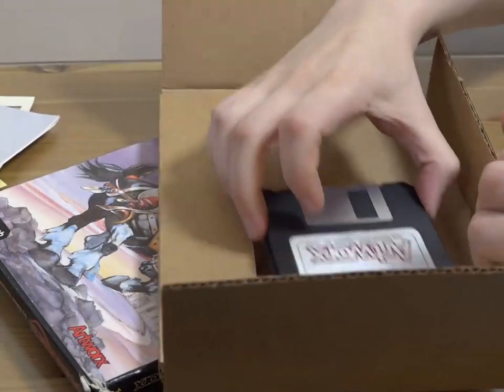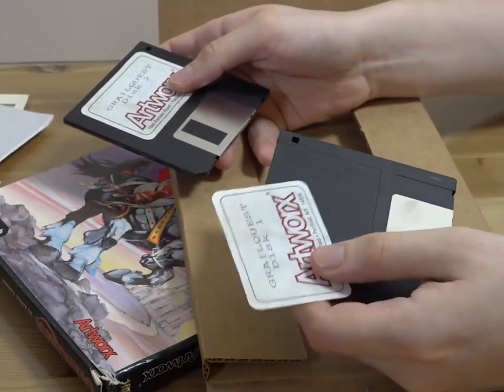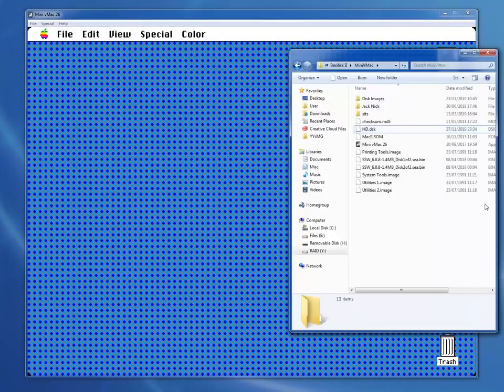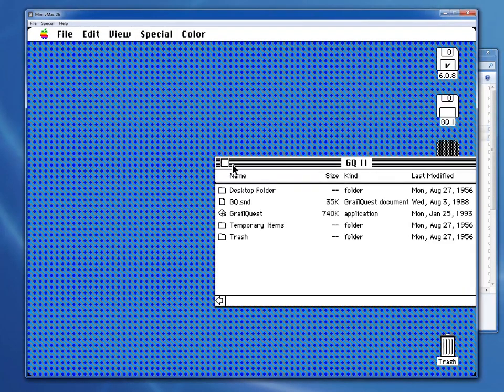The discs themselves are moderately interesting — one is 400k, the other 800. If someone had an old Mac without a hard disc to copy one of these onto, there would be a lot of disc swapping. As it is, the two disc images get dragged into the Mini vMac window and mount themselves ready for use.